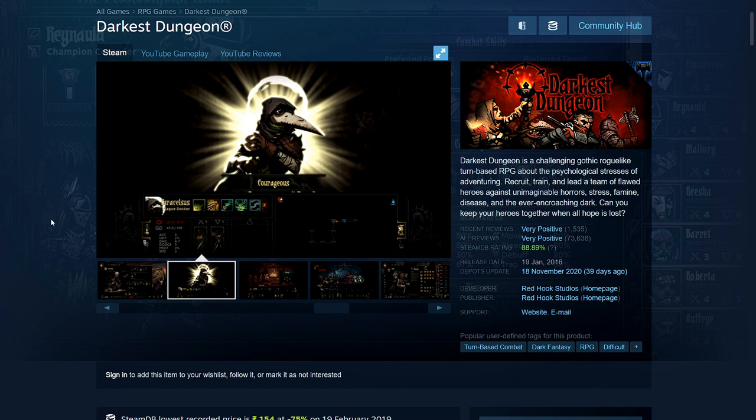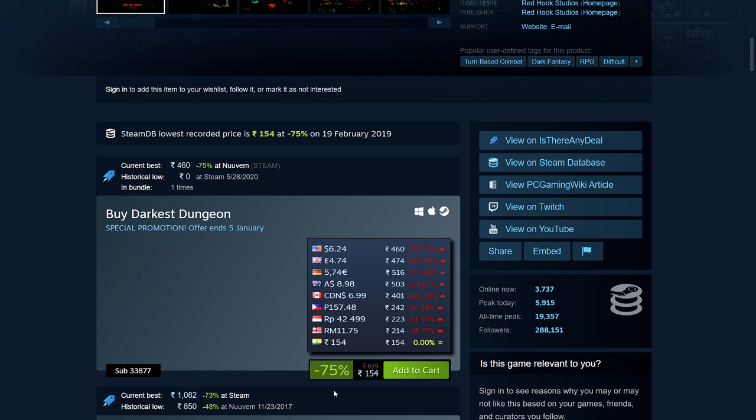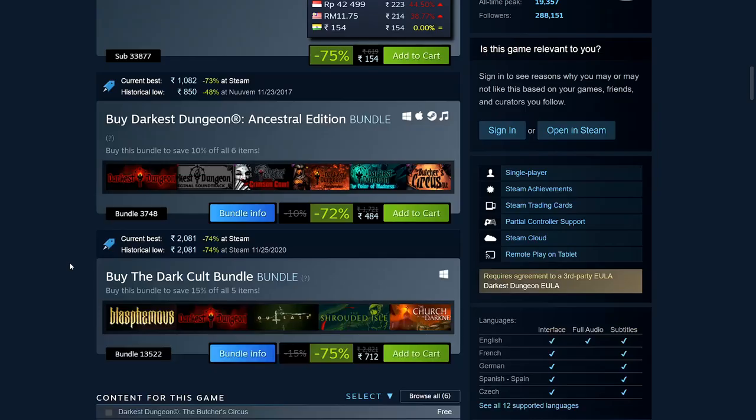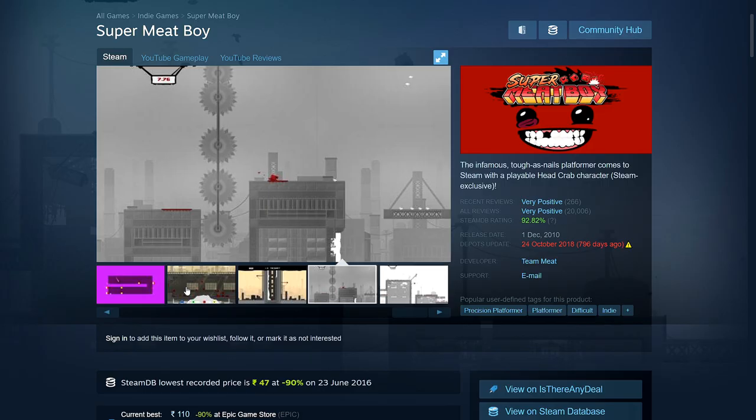Darkest Dungeon is surprisingly easy to run. It looks great — not pixel art — but doesn't need much RAM or memory. If you didn't pick it up from Epic, you can buy it: it's 75% off at 154 rupees, $6.24, £4.74, €5.74, $8.98 Australian, $6.99 Canadian. Unless you have a very ancient PC, it'll run fine — just needs 2GB RAM and 2GB hard disk space.